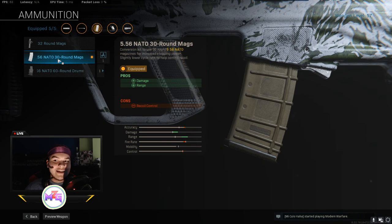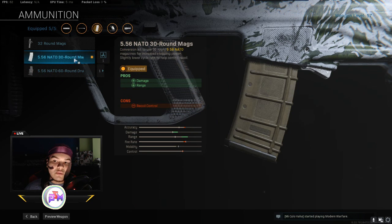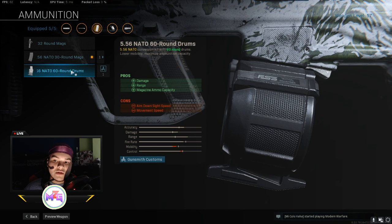For ammunition, if you're playing solos, you want to use the 30-round mag. You guys are probably like 'surely not the 60-round' — yes, the 30-round mag is one of the best mags for solos, and maybe duos. But when you're playing squads and trios, definitely use the 60-round mag so you can wipe more teams. Both give you damage at range, but the 60-round gives you more ammo capacity.